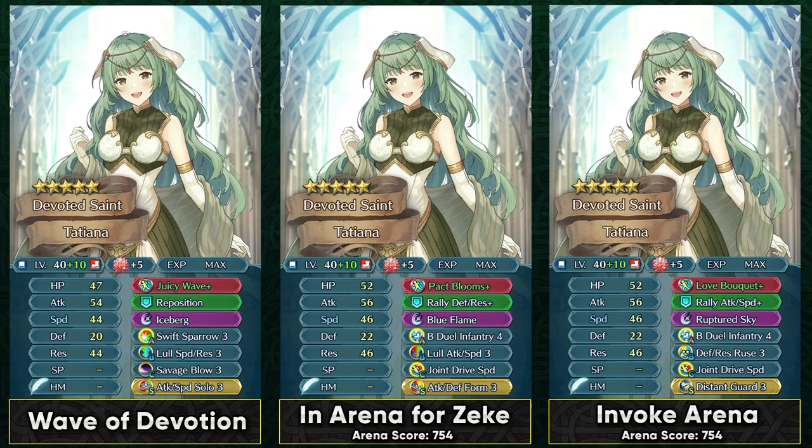You can also go with attack speed push 4 with Flora Guide Plus, which has in-combat debuffs and you can stack it up with lull attack speed. Mystic Boost does have good synergy with the push skill. You can also go with a Juicy Wave Plus build which gives her desperation, opening up slot B to run lull speed resistance. For a player phase build, Swift Sparrow 3 is a pretty nice option. She can be used in Arena with B-Duel Infantry 4, and Pag Blooms Plus with attack defense form can definitely help her on her defensive side.